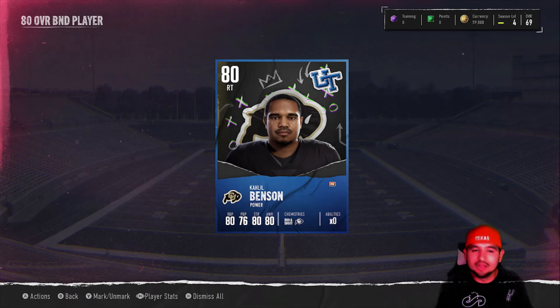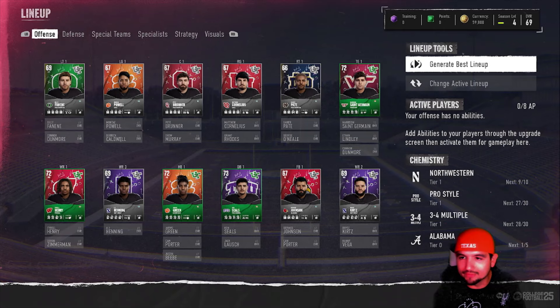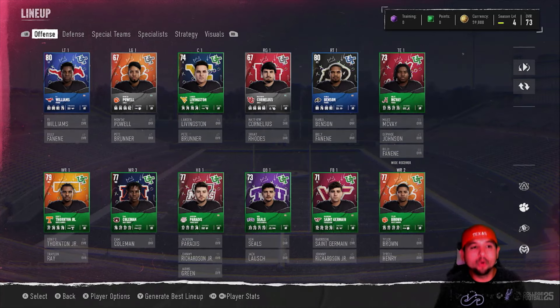I kind of prefer that, because elite offensive linemen are what we don't want to pay for, and if we can get them for free that's a plus. After ripping those 16 player packs we have 16 spots to upgrade, so without further ado let's go ahead and generate our best lineup. We're 69 overall now — and we are officially 73 overall. We went up four overalls, honestly a little higher than I expected.